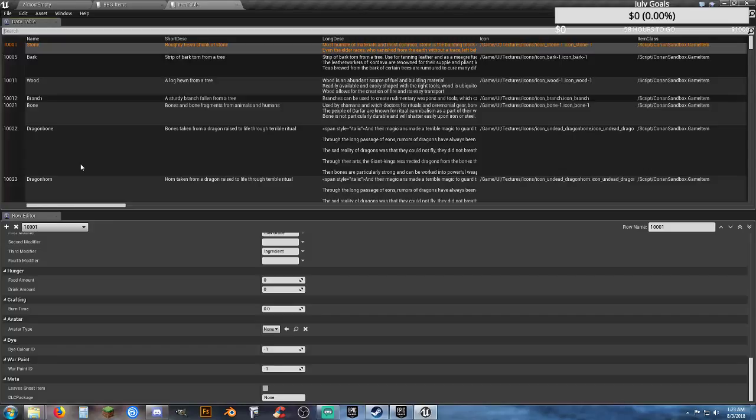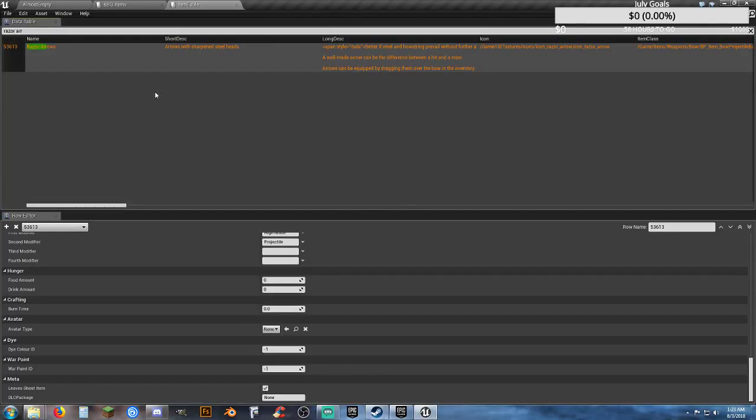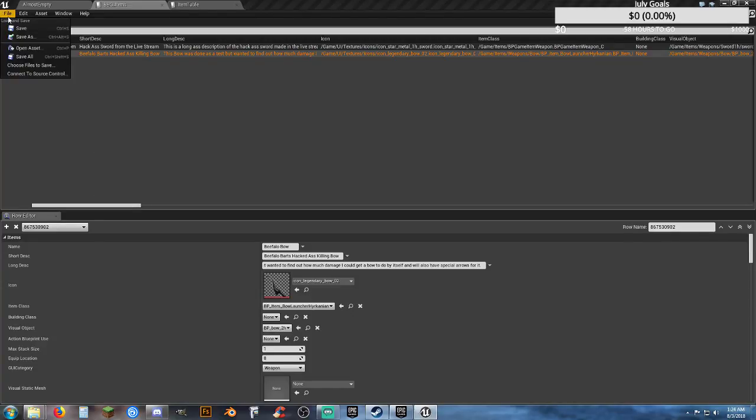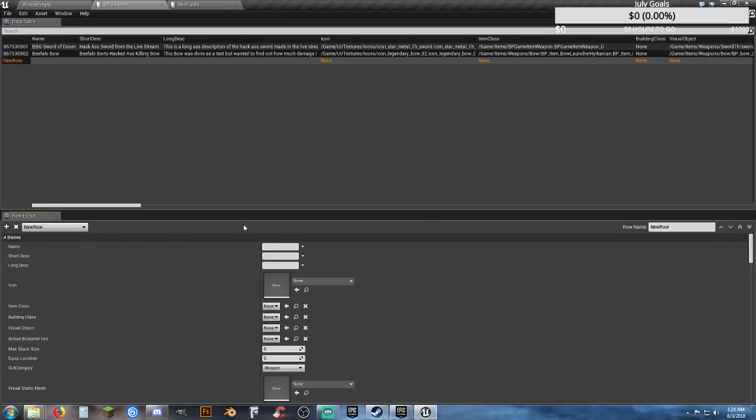Since we've saved the bow, let's now do the razor arrows — we're going to create a new item based on those. We've saved, so let's save one more time. Our first item we gave a number, and they gave another in sequence. We're creating a whole new item, so we hit the plus key, it says 'new row,' and right here in the row name we put our prefix modifier in — then 03, because this is our third item.